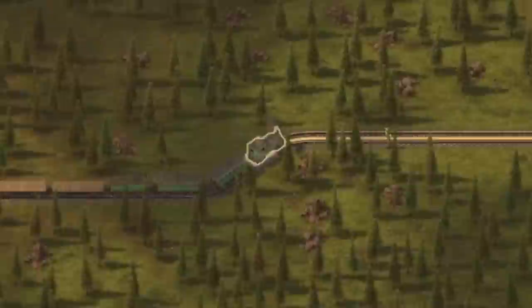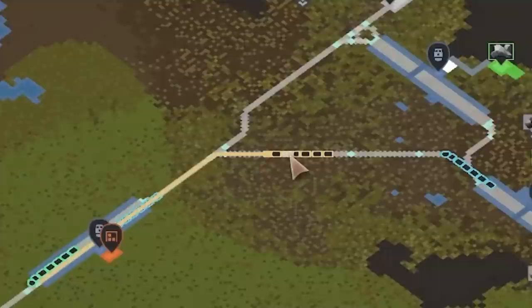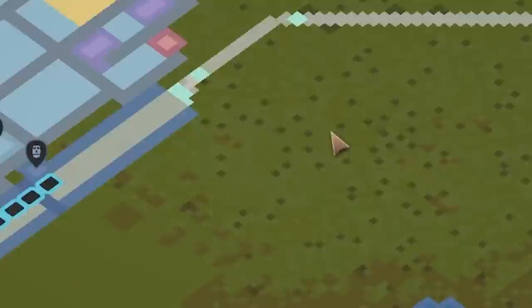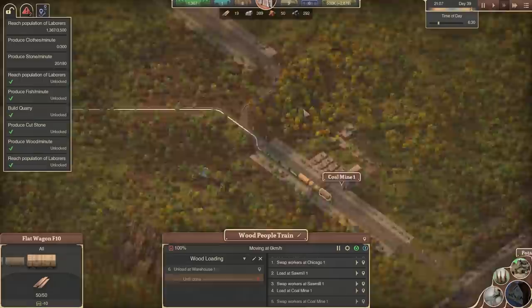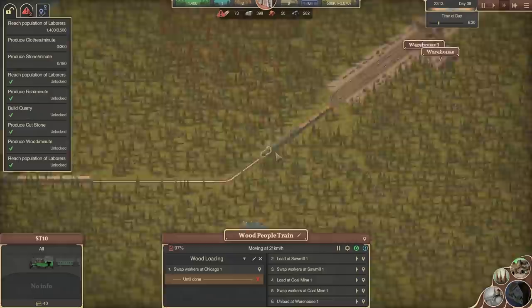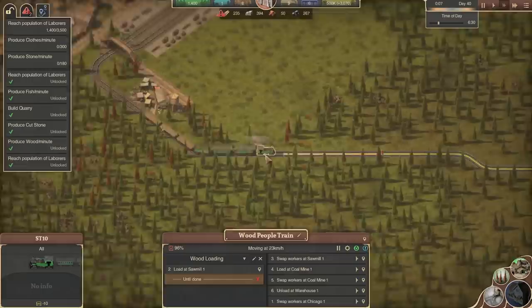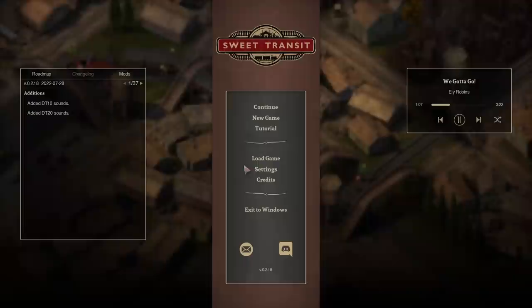Welcome everybody, today we're getting started with Sweet Transit. This is a brand new Transport Tycoon simulation by Factorio's 3D modeler artist, hence all the graphical similarity you probably noticed to Factorio right away. It's a really beautiful looking game that channels this whole retro aesthetic. I want to cover the basics in this video long form, and I've opted to play this one on my own because it includes a lot of really technical systems—granular control of train signals, supply and resource flow—which requires a lot of focus and concentration.